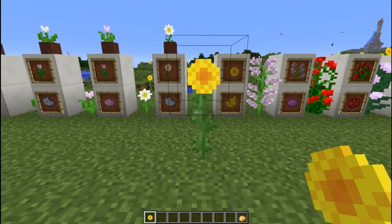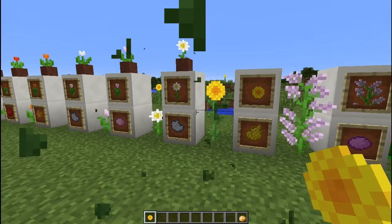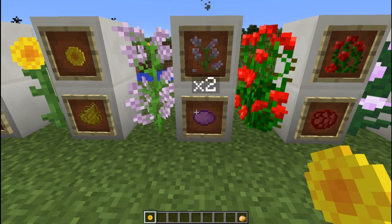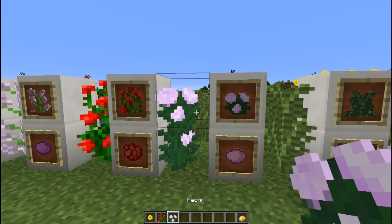Next is the sunflower plant which will always face east — that's where the sun rises — and it will give you two yellow dye. Next is the lilac bush which gives you two magenta dye. And the rose bush which replaces the singular rose and will give you two rose red. Next is the peony and it will give you two pink dye.